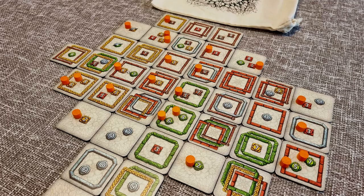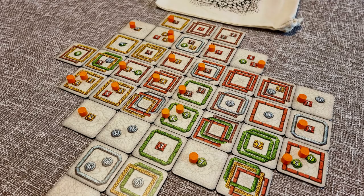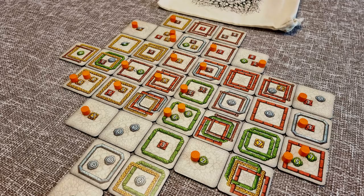Each player in turn selects a tile, with the lead player being forced to take the final tile. When you take a tile, place it adjacent to at least one other tile in your display, then see whether you complete any tasks on your tiles. Each time you do, cover that task with a token. Whoever places all of their tokens wins.